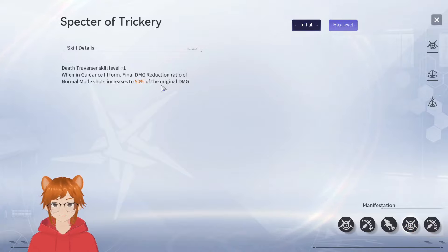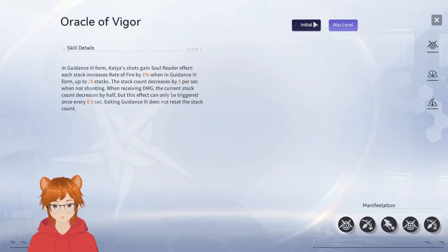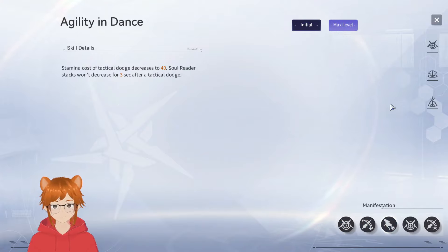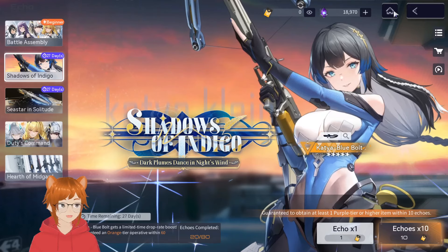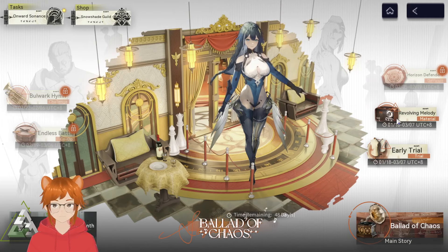At M4 and level 80, she deals 50% of the original damage — very nice. And when there are no enemies within 10 meters, alignment index increases by 165. Now let's take a look at her neuronics.